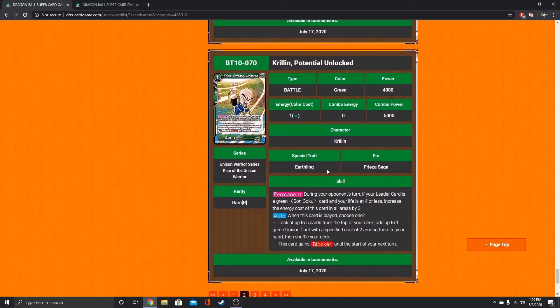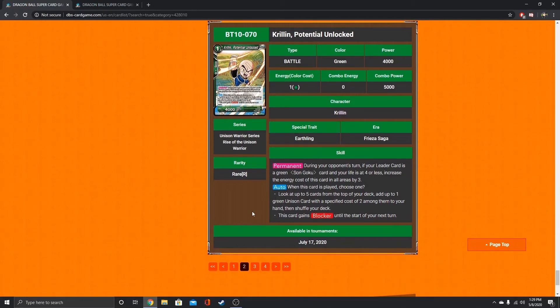Then we have Krillin. During your opponent's turn, if your leader card is a green Son Goku card and your life is at 4 or less, he gets increased power. When this card is played, choose one: look at the top 5 for a Unison card and add it to your hand, or he can gain Blocker. You can also target him with the Bardock Unison — play him, look for the Bardock, get the Bardock, play Bardock the next turn, KO that Krillin.